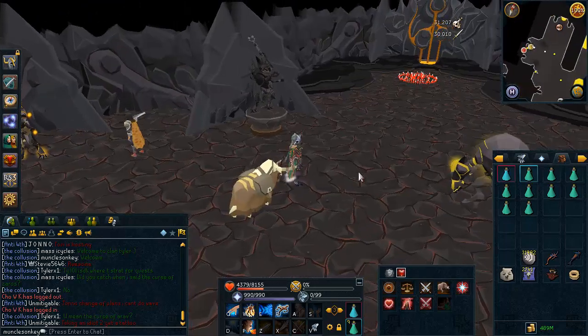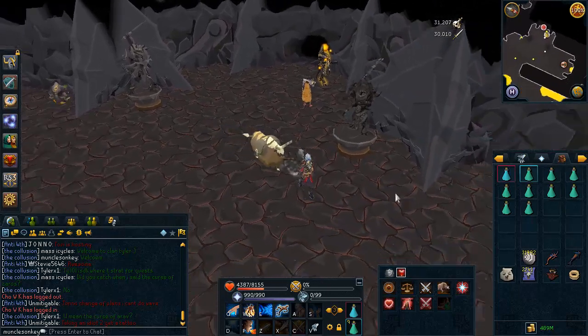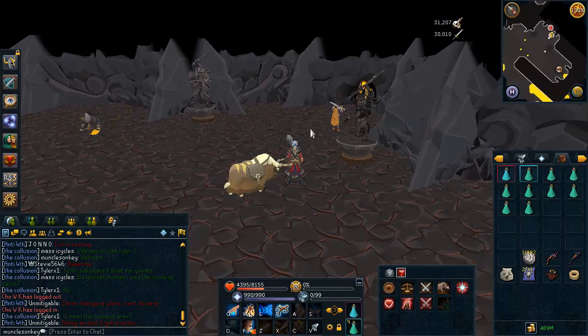There are multiple different ways to kill these. They are level 175 monsters so they are fairly strong and can do a bit of damage. It can be nice to bring some emergency food if this is your first time here because they do have a special attack which can do a fair amount of damage.